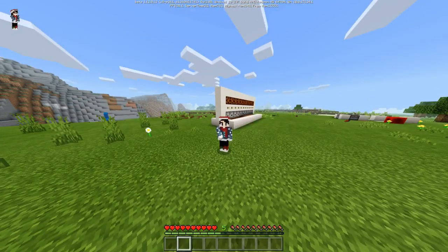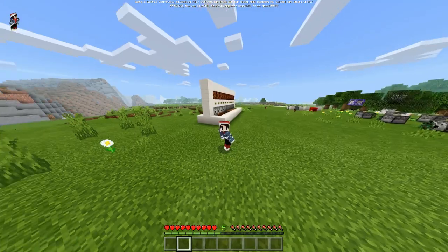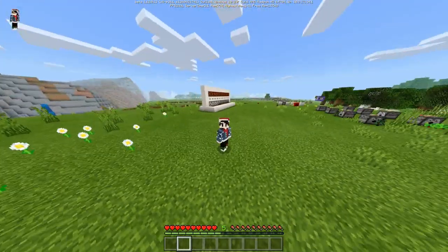Today I have made a new command block creation — it's actually a function pack. It's called Dispenser Planter, and let's get right into the video.